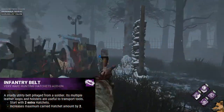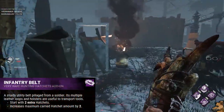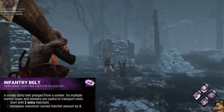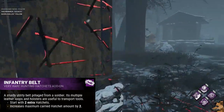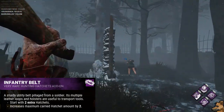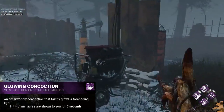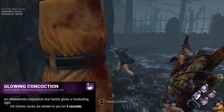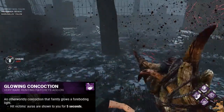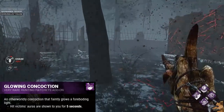Moving on to the very rare add-ons, we start with Infantry Belt, which gives you 2 extra starting hatchets and increases your maximum carried amount by 2, giving you a base of 7 hatchets per match. Next is Glowing Concoction, which reveals the aura of any survivor hit by your hatchet for 5 seconds — though why you'd need to see the aura of someone you just hit with a hatchet is unclear.